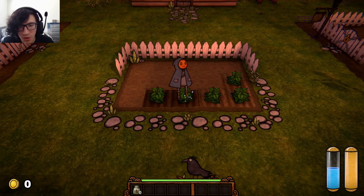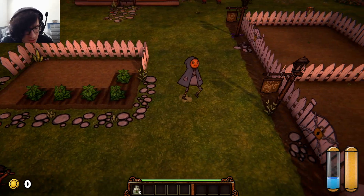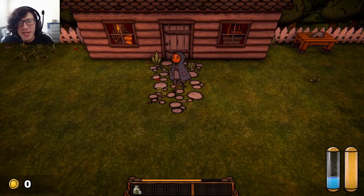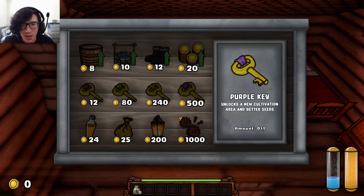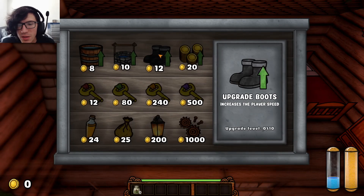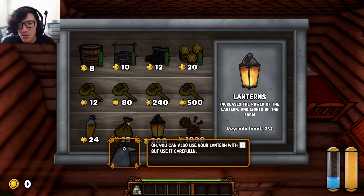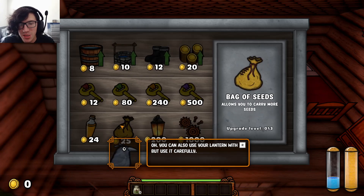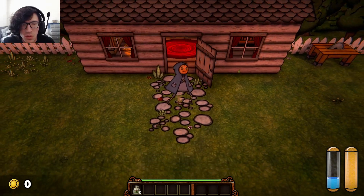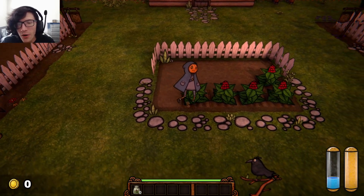By the way, can I actually re-water? Yeah. I'll get these going. Now I'm gonna shift to run. Maybe I should have used controller — I think I'll actually change that out here in a bit. F. I don't have any coins yet, but I can upgrade the bucket, upgrade boots which increases my speed, motor pieces, bag of seeds.